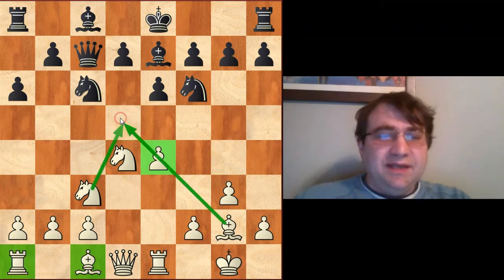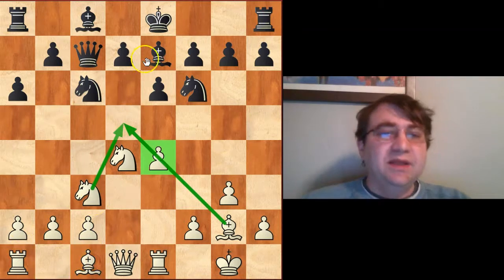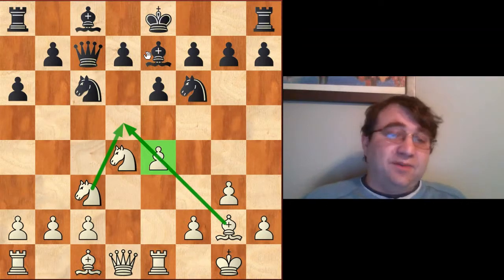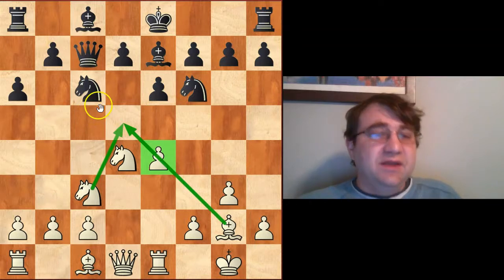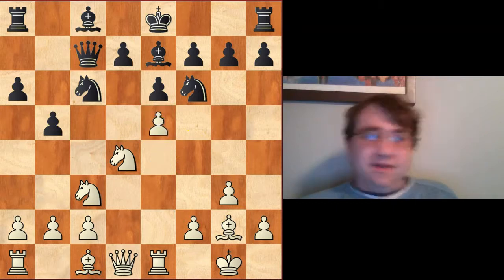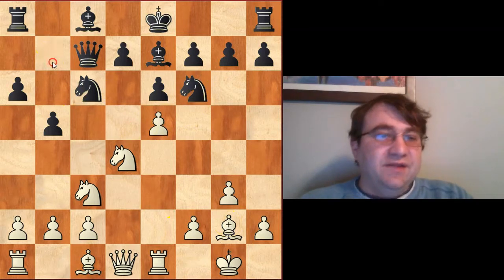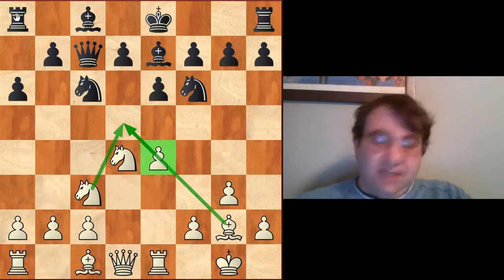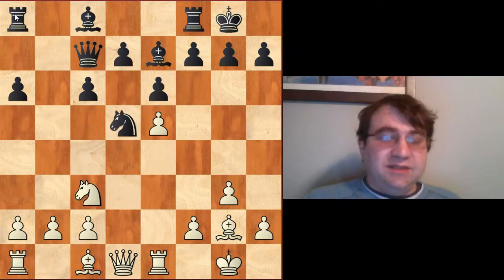The main idea is we don't develop our queenside right away because we don't know where the bishop and rook belong yet. We wait for Black to tell us what he's going to do in the middle of the board — either castle kingside or d6. In both cases you're going to be playing Nc6 and e5. Black has to be careful and avoid pitfalls: if he plays b5, you immediately get a major advantage with e5, taking advantage of the pins and the dangerous g2-a8 diagonal.